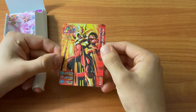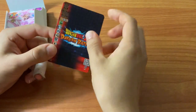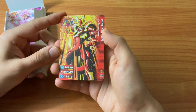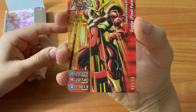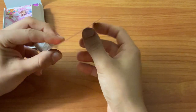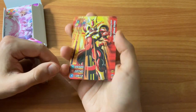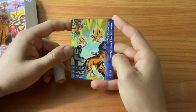Next up is Final Form Cooler from the worldwide download celebration. He's got that red shading for the STR type and it looks very clean - this is probably one of my favorites. It just fits so well. It has the Dokkan Festival exclusive marking. It's so surreal to have these as actual physical cards because you're used to having them in gacha format. These look very good. If you want to get your hands on some of these, check out Greg Dorr in the description below.